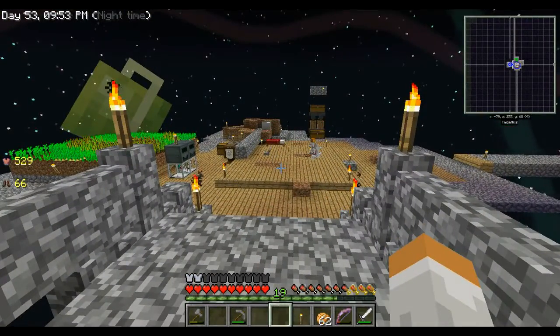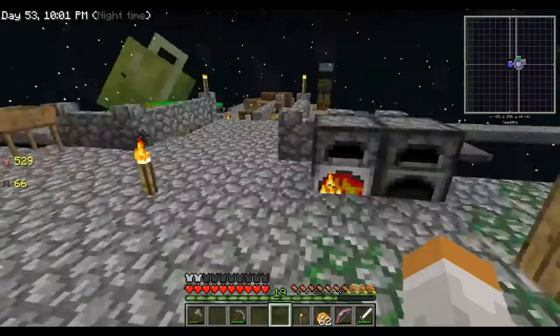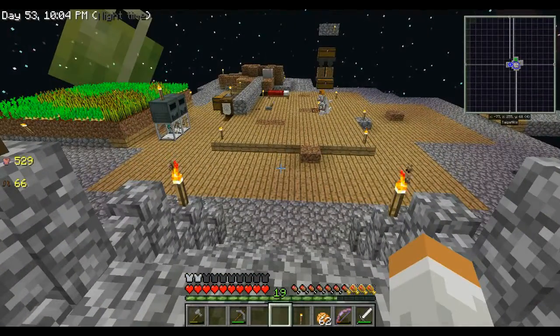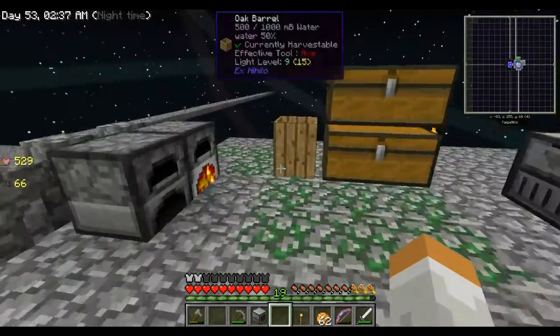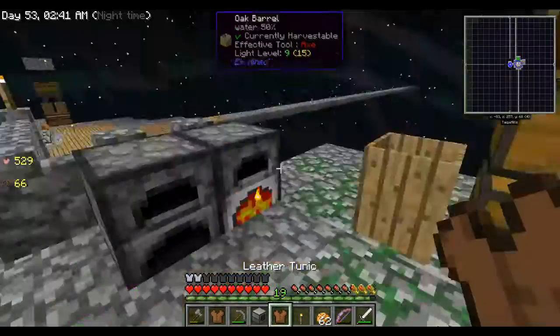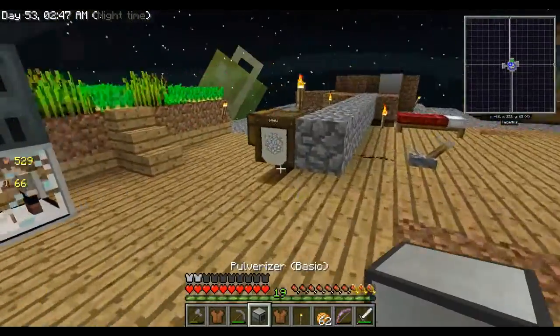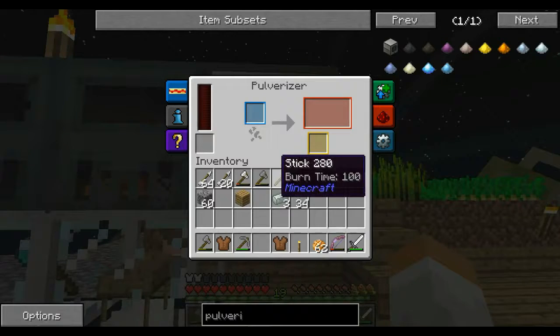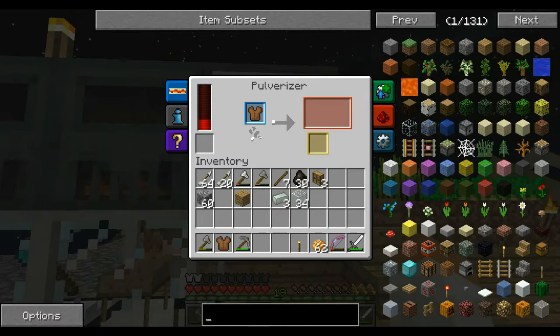Our next project: we need to make a pulverizer immediately. Reason being, we've got some leather tunics that I want to turn back into leather. We'll grab these and attach that right there. As soon as power gets high enough, there it goes.